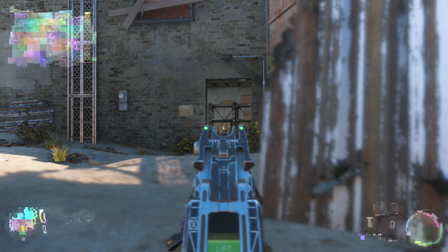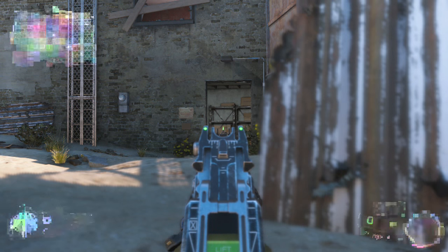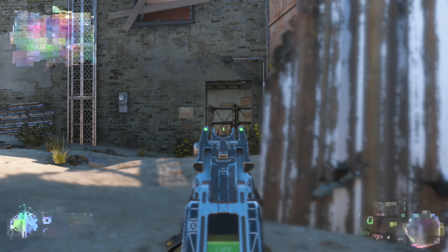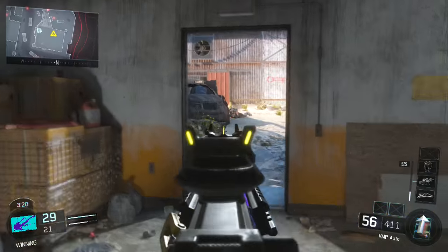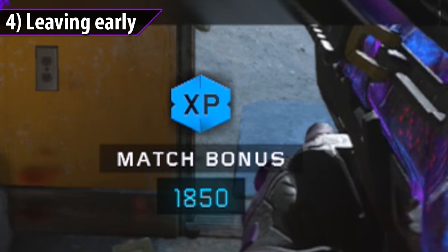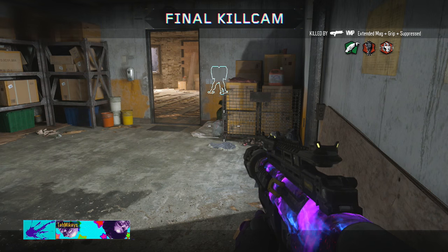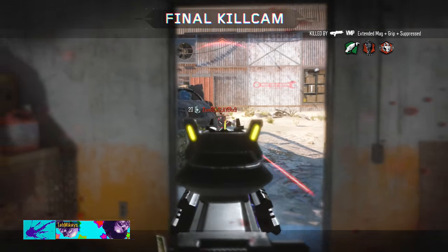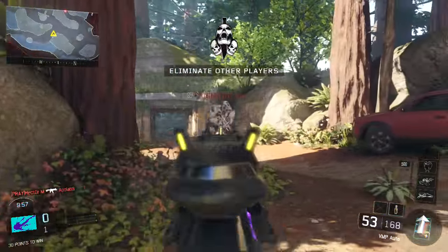The other thing is luck — there's so much luck involved in this challenge, it's ridiculous. The sooner you accept that there's luck involved, it's not going to make everything better, but it'll help you deal with the challenge a little bit more. You're also going to be failing a lot. If you leave as soon as you see 'match bonus,' it won't count as a loss. You're more than welcome to leave the game after one death, and if you want to speed things up and get into the next match as soon as possible, leave as soon as match bonus pops up on the screen.